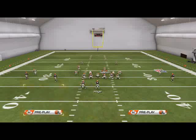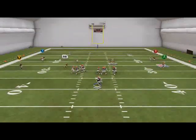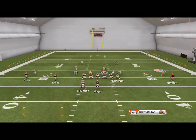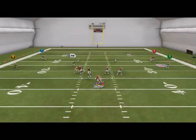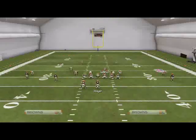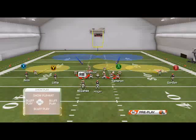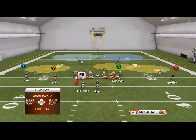I want to talk about one of the weaknesses of the 3-4 Even. You have right-edge pressure, but one of the things that will happen through the course of the season is you may want to send pressure off the left. If they're sliding to the right, it doesn't pick it up — if they block someone they're going to be able to pick up that blitz. So we need to figure out how to send it off the left, and that's what we're going to be talking about tomorrow.